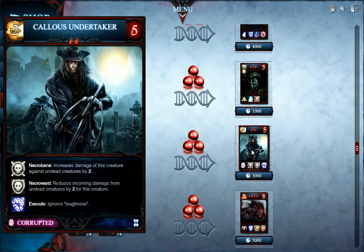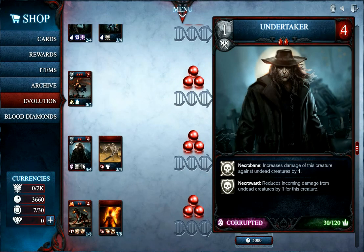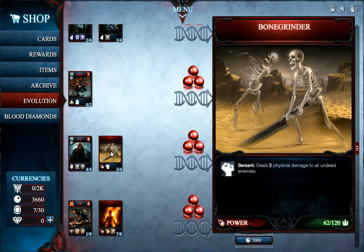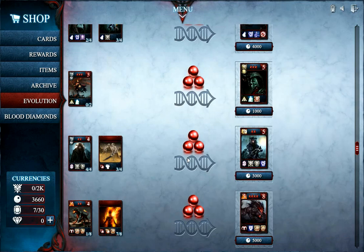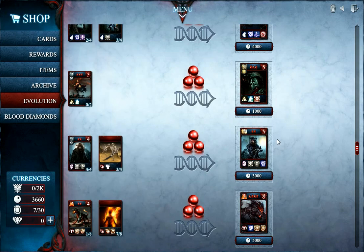The next card I want to show you is the Callous Undertaker, an advanced version of the original Undertaker. It's created from four Undertakers and four Bone Grinders, a Vampiric Power. His Necrobane and Necroward are raised by one, he gains Execute and his damage has been changed from Physical to Ballistic. He is now a force to be reckoned with when battling Undead decks.